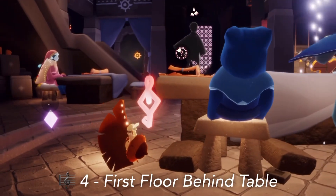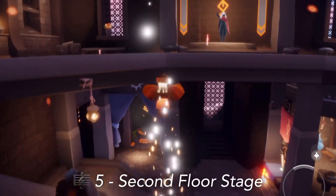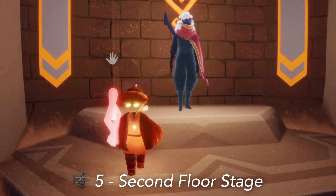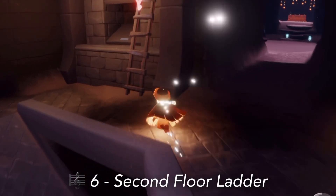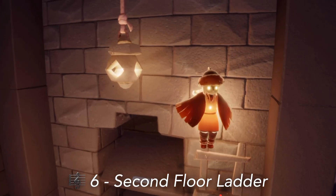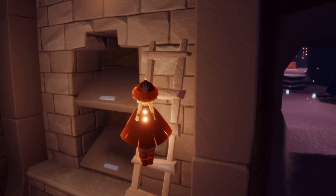We have three more we can find on the second floor, so let's fly up. First up we have one right in front of the stage here by the mellow musician. And then basically behind where we are, on the ladder right next to that hallway. After collecting that, we can find our final scattered one down the hallway right next to the loop machine.